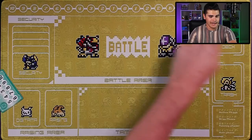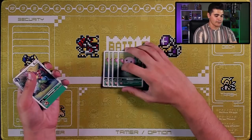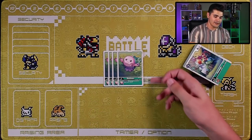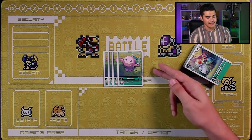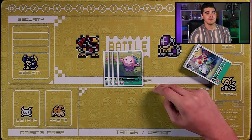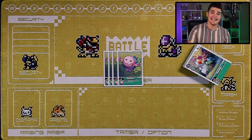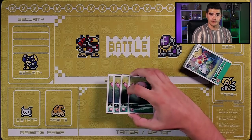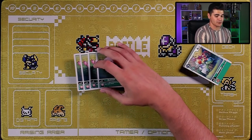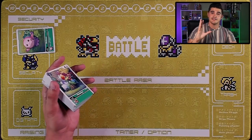Starting with the green deck: each deck comes with only four eggs, and the green one is going to be Motimon. He has the 'your turn' inheritable effect to give your Digimon, if it's level six or higher, plus 1000 DP. Green is all about digivolving into big strong level six — and now level seven — Digimon as fast as possible, and this guy gives those big boys plus 1000 DP, making it one of the best eggs green has.